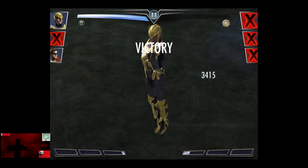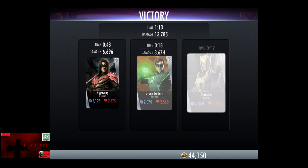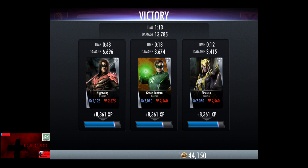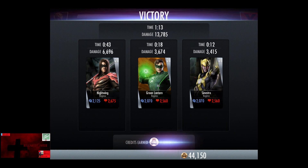All three of these guys have awesome-looking finishing moves and work really well together, considering Nightwing can slow people down enough to build their bars. 8,361 XP in the second fight and 1,090 credits.